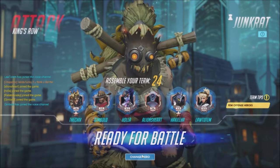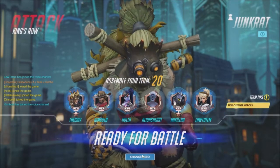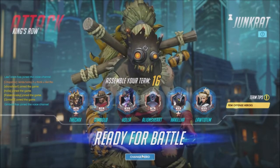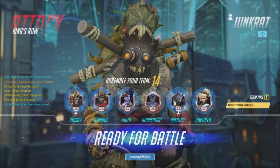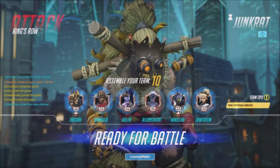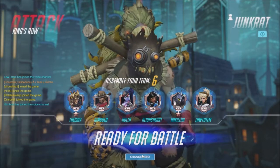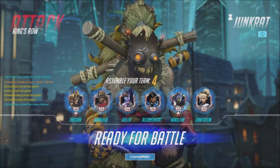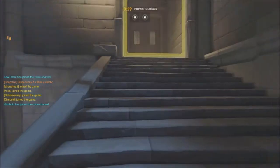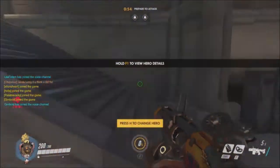Today we're here to talk about Junkrat. He is a defensive character who is useful in every single scenario. His mobility with the concussion mine, his ability to block off passageways with traps and the concussion mine, as well as his frag launcher dealing consistent damage creates great opportunities no matter what the map.